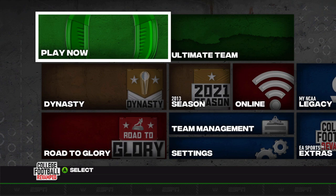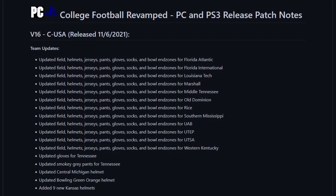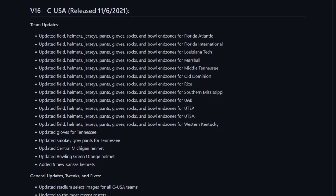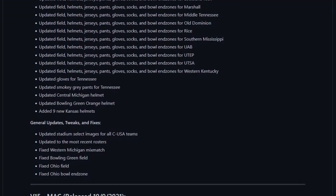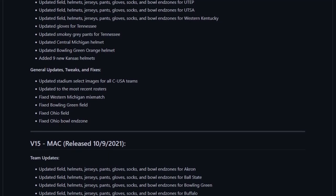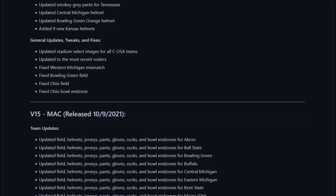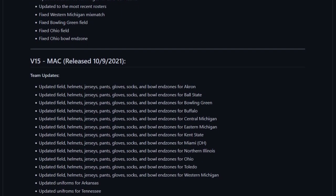As far as team updates go, that is it for this update. There are a few other general updates, tweaks, and fixes, but nothing major. Unfortunately, that's going to be the end of this video. I want to hear your guys' thoughts on the CUSA update — leave a comment down below. If you enjoyed the video, please hit the like button and subscribe if you're not already. You can find links to my Twitch at twitch.tv/GoonMaster, my Twitter, our community Discord, and the College Football Revamp mod in the description. Thank you guys so much for watching, and thank you to the College Football Revamp team. My name is Goon Master, you guys are the goons — have a good night or good morning, and we'll see you later. Adios.